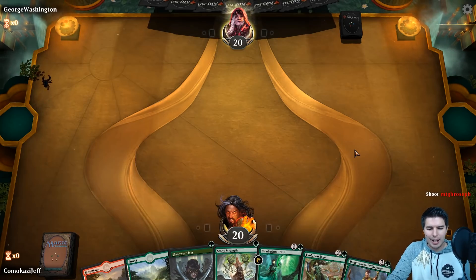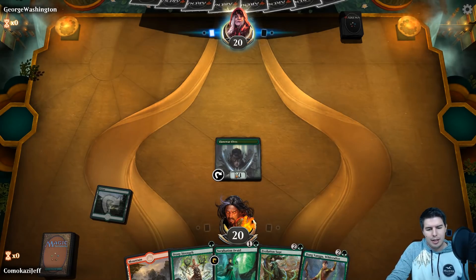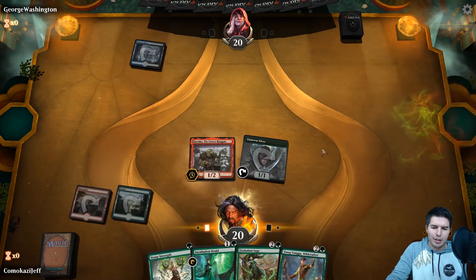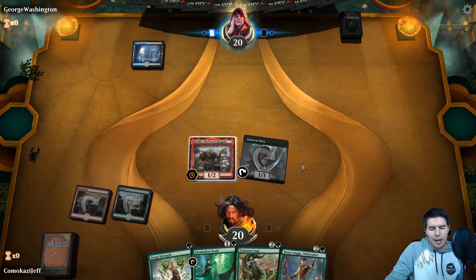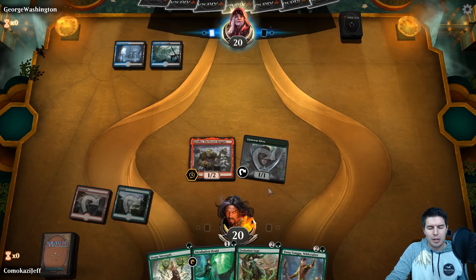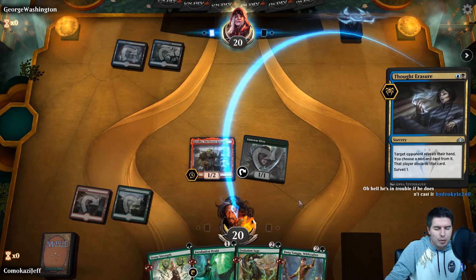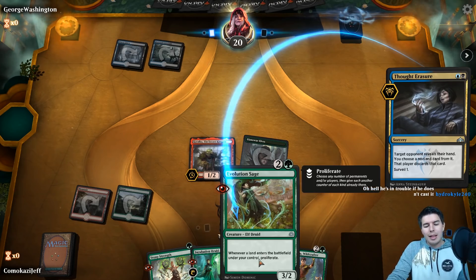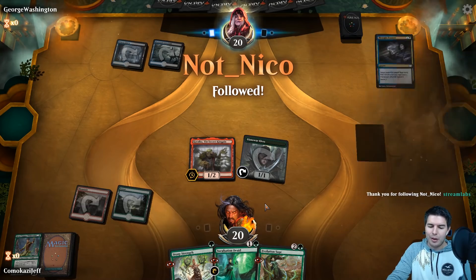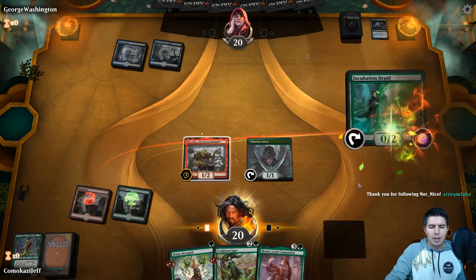We're going to keep this — Incubation Druid, Stony Strength, Stony Strength, so we have all the mana we could ever hope for. We have Kranko on turn three — we can Incubation Druid and Stony Strength on the next turn. Thought Erasure — glad we got Kranko out because they definitely want to take it here. Getting a few turns with Kranko is what wins us games. Evolution Sage is amazing especially with Kranko. Incubation Druid — let's go ahead and play that.